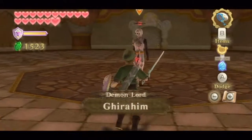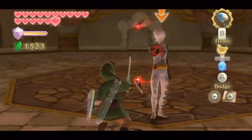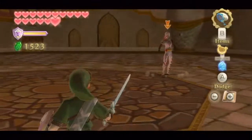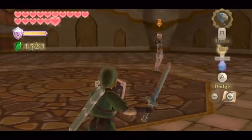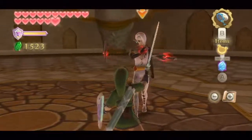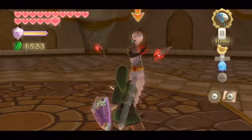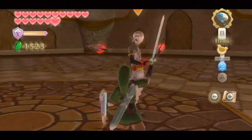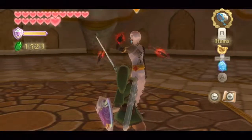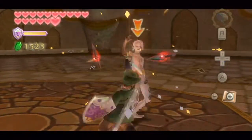Okay, so our boss fight is against Ghirahim. Just like in the last battle with him, we want to trick his hand and go in one direction, then strike from the other. He has these red blades and if we time it correctly, we can knock them right back at him. Another thing about those blades is you can't strike in the directions that they're in. See how he has them on the side? Now we have to do a vertical strike. Let's get his hand to stop. Trick him.